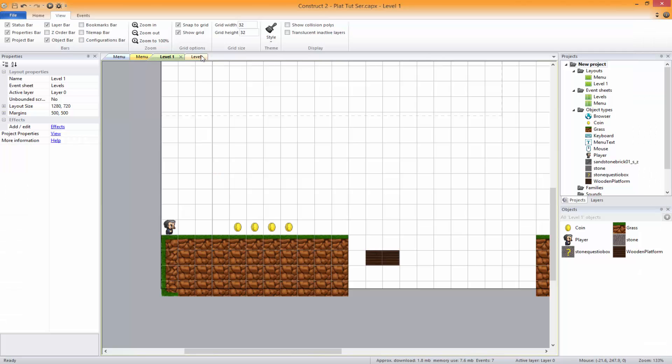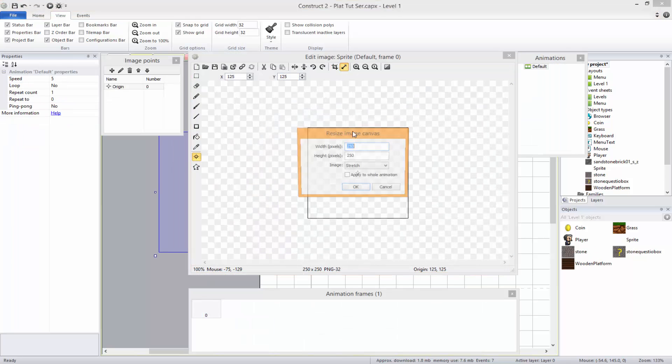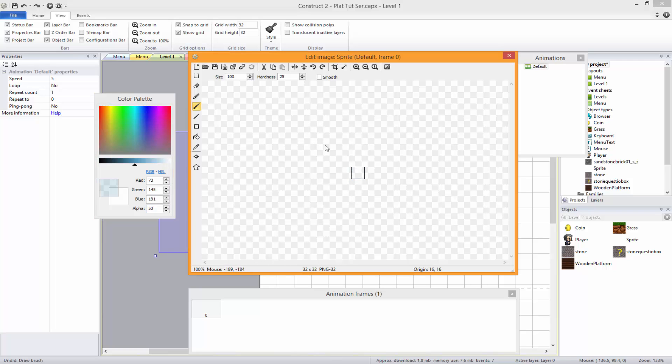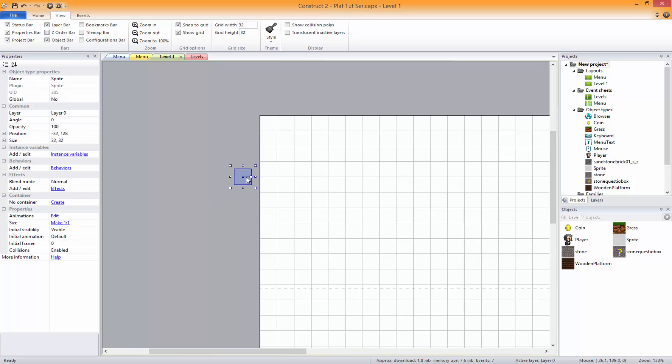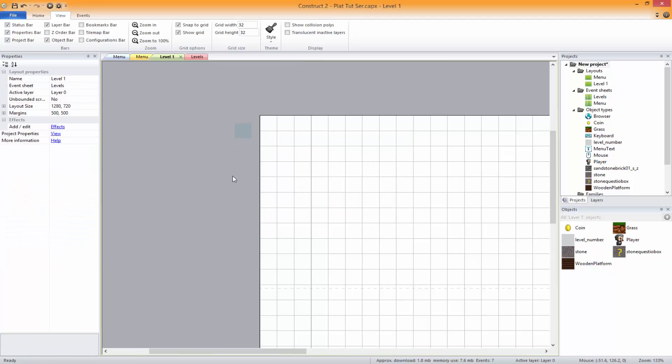We're going to place the player on the floor so that he's not falling into the map. And we're going to make a new sprite anywhere, resize it to 32 by 32, change the alpha down to 50, and fill it in. We're going to call this 'level number' and give it an instance variable 'level number' with a default of level 1.